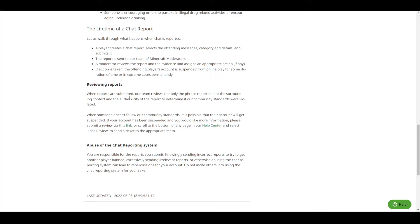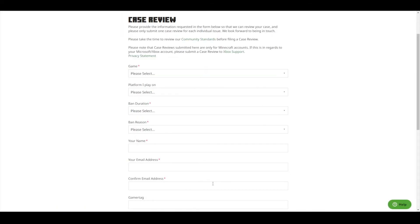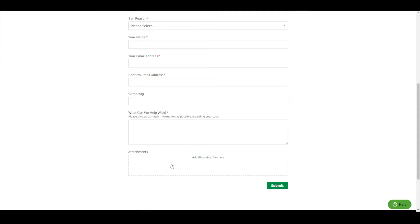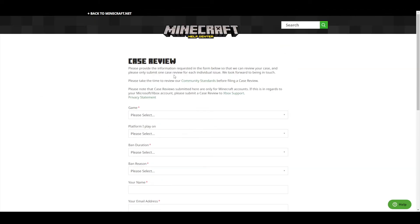When reviewing the reports, the team will not just look at the single phrase that you reported — they'll try to look at the context around it to make sure that what you're saying is actually valid. So you will have some leeway if your context is actually good. If your account has been suspended and you'd like more information, you can get a case review. It's kind of like an appeal system so they can re-review it, but you can only submit one case review for each individual issue — similar to how other Minecraft servers have done it where you can only get one ban appeal. You can attach evidence as well to help support your claim.